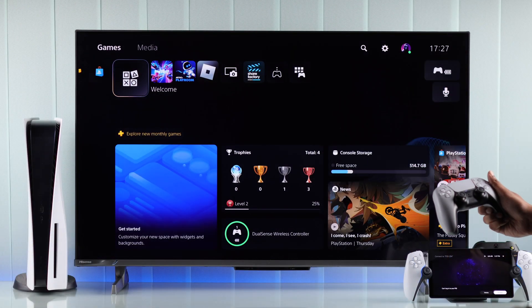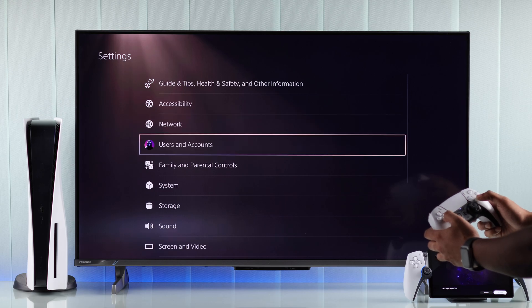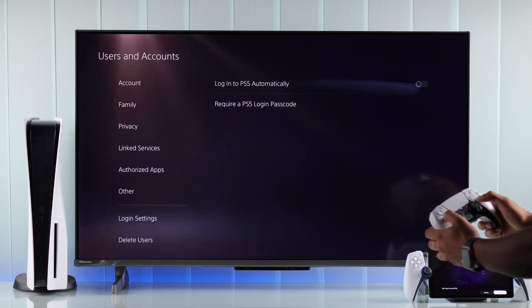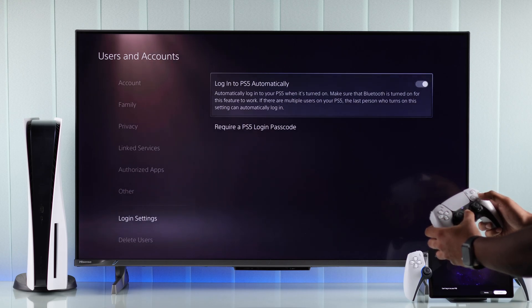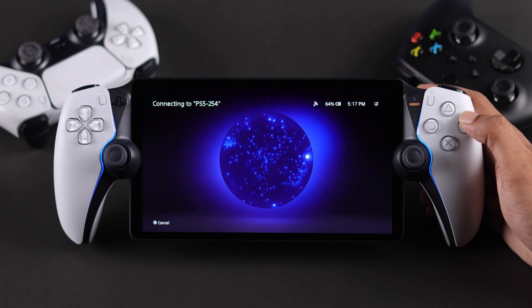Or you can also open your PS5 console settings, go to Users and Accounts, then go to Login Settings, and toggle on 'Login to PS5 Automatically.' This will get rid of the Welcome Page, and now you can connect to your PS5 using your Portal without the login error.